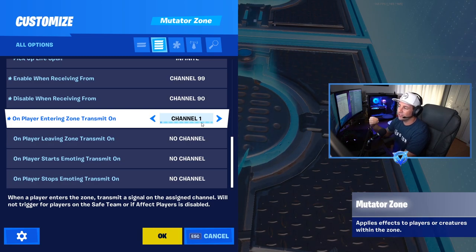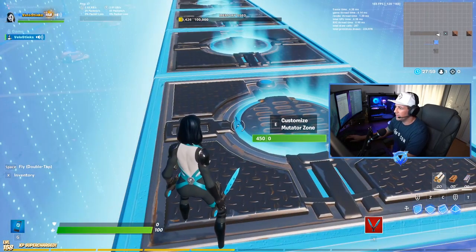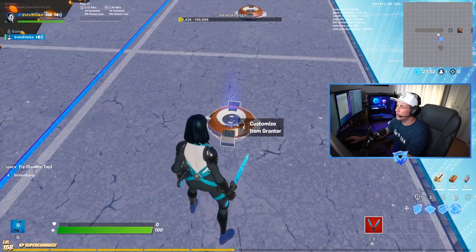How do we get channel one to send a signal? Let's look at our first mutator zone. All the way at the bottom: when a player enters this zone, transmit on channel one. So when a player spawns into it, it sends a signal on channel one, which cycles to a random weapon and grants that weapon to the person who triggered it — the person who spawned inside the mutator zone.